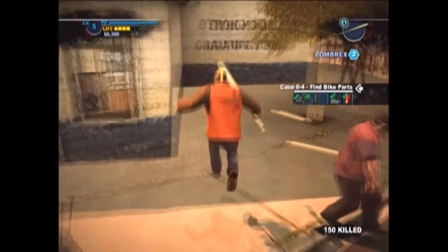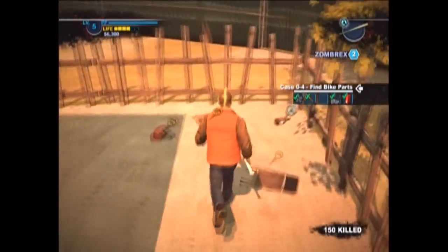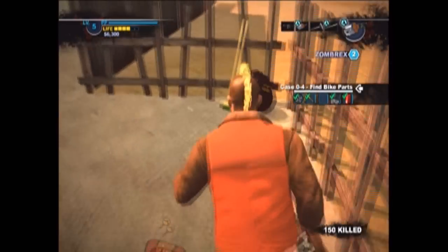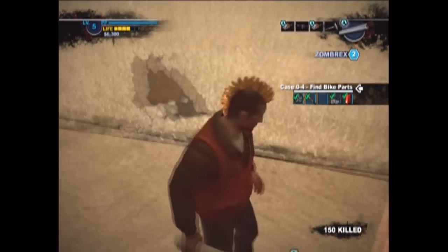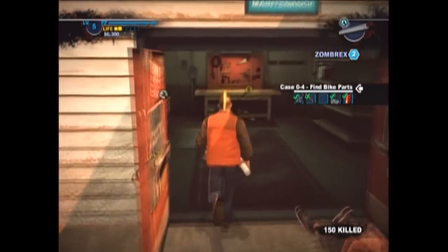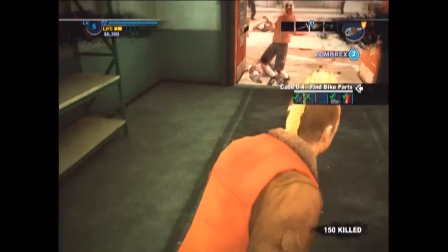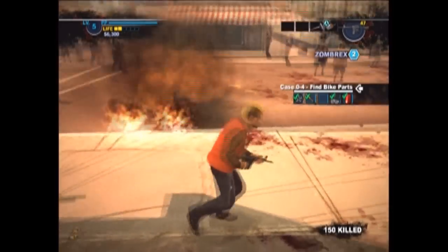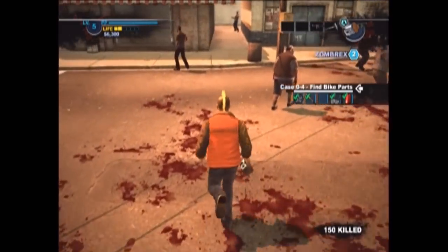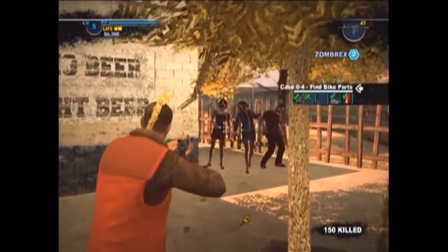I hit four weapons in this video, I believe. And all of the parts are right here as well. So grab this whiskey right here, and there's going to be a newspaper right at the end of this alleyway, just right here. And those are the parts for a whole other weapon. Again, put it on the table, combine the two, and you're going to make the Molotov Cocktail. Which isn't so effective since you can only carry around one, but it does what you would expect a Molotov Cocktail to do.